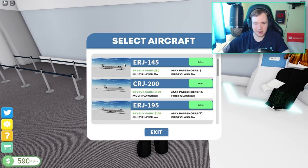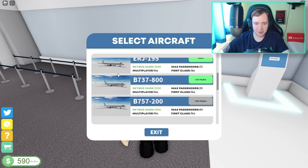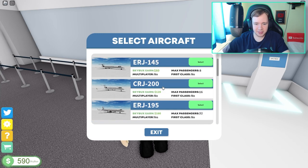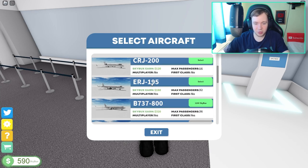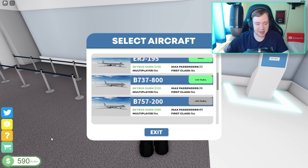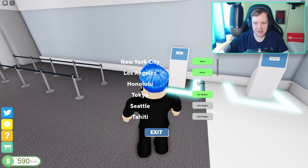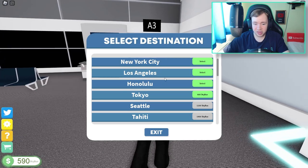There's a GUI where it shows what flight you want. Currently the best plane I have is the ERJ 195. I did a really cool edited video with the CRJ 200 as well. The ERJ 195 does have multiplayer but no first class. If I get a bit more Skybox I could potentially get the B757, which has a max of 44 passengers with first class.